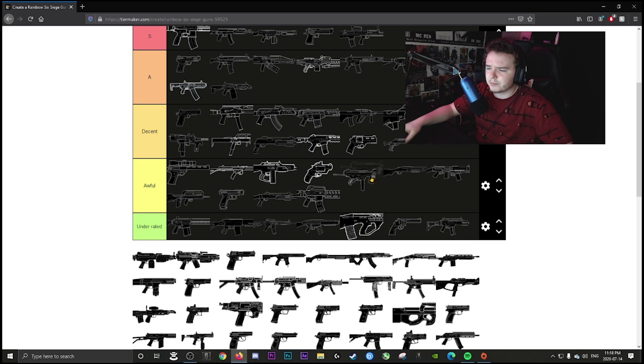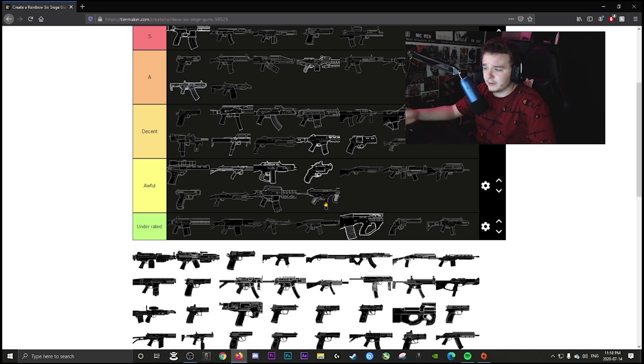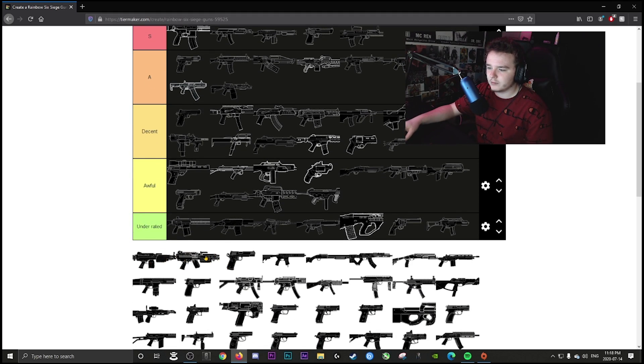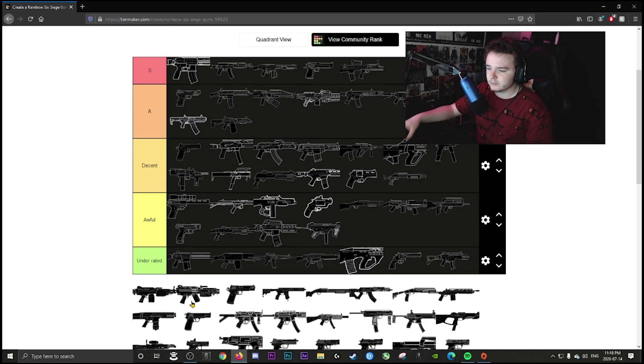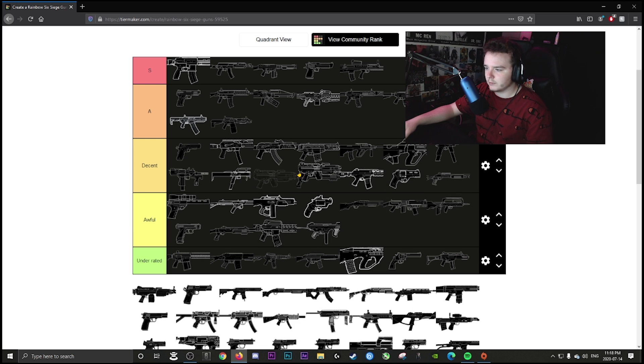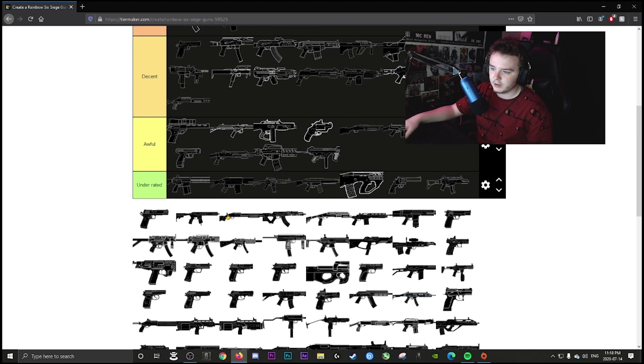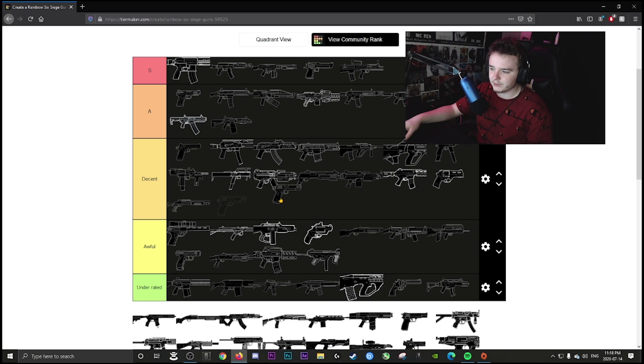Caveira's primary SMG is awful — even though it has no recoil, the low fire rate and low hit reg make it not viable. Capitão and Gridlock's LMGs are both decent — handy weapons with no recoil, but I'd rather use their other weapons honestly.